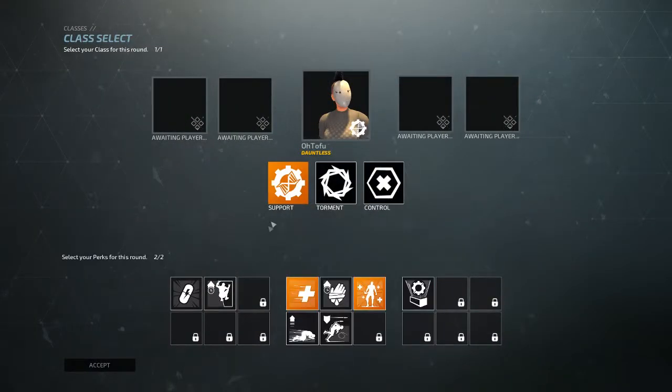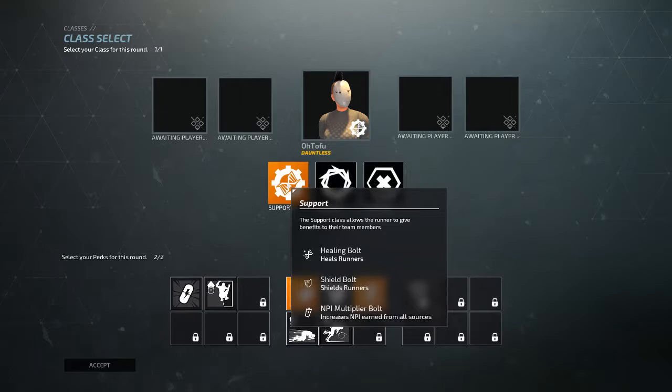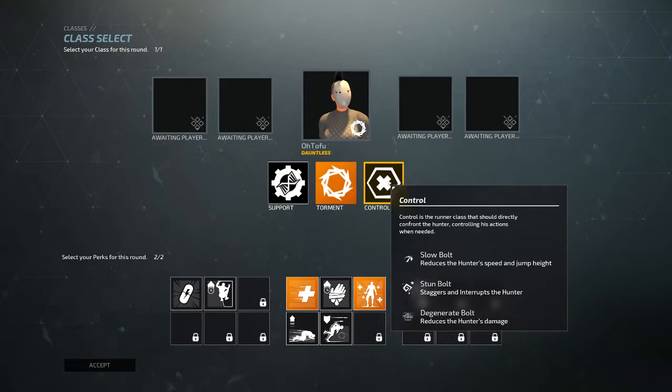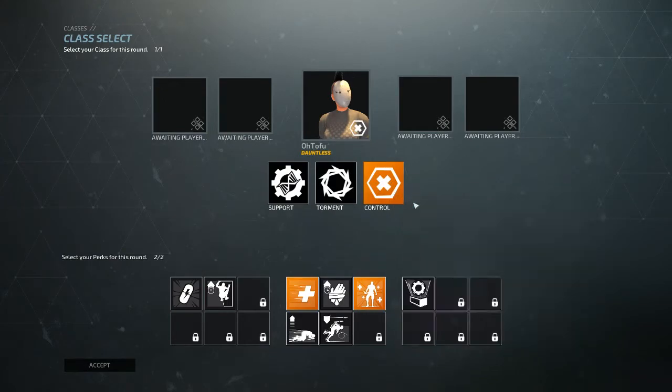As a runner, you have 3 different classes to choose from. Each comes with different special bolts that you can shoot — these are the class's unique abilities. Each class has 3 different bolts they use to help aid the runners or debuff the hunter, and using these bolts correctly is very essential to the team's success. Each bolt also gets another effect when fully upgraded that you can't see when selecting the class — we'll be going through every class later in this video. You can also choose 2 out of the 8 currently available perks to go with your class, and a lot of these synergize well with certain classes.